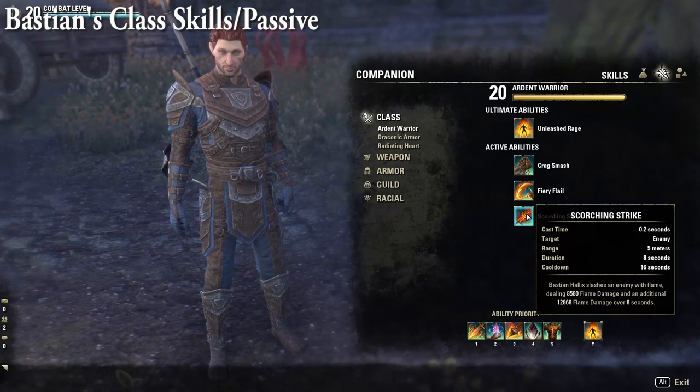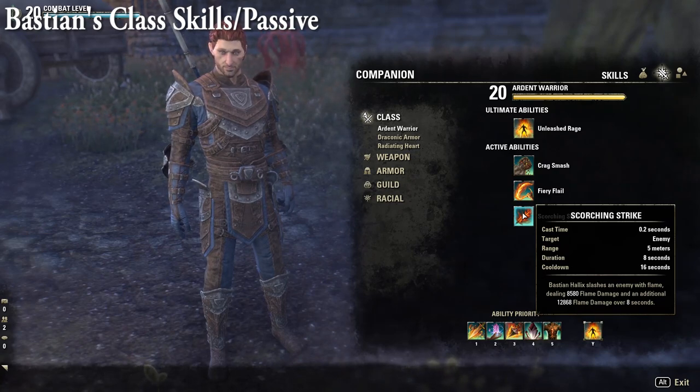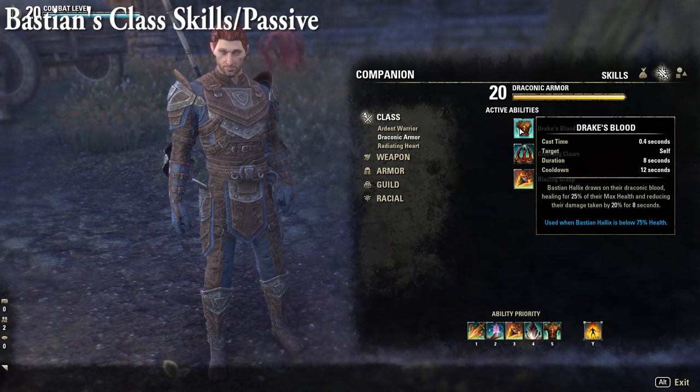Drake's Blood under Draconic Armor: Bastion draws on Draconic Blood, healing for 25% of max health and reducing damage taken by 20% for eight seconds. This is only used when Bastion is below 75% health, which prevents him from spamming it, and is likely a must-have for tanking harder boss fights. Crushing Claws immobilizes enemies and deals X flame damage for four seconds — more of an AoE ability useful depending on whether you're fighting a world boss or clearing normal dungeons. Blazing Grasp launches a fiery chain to pull an enemy — only used when the enemy isn't CC'd and is farther than 10 meters away, with an eight-second cooldown, making it great for managing adds in dungeons.